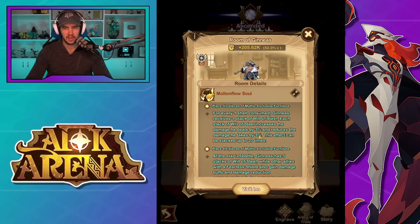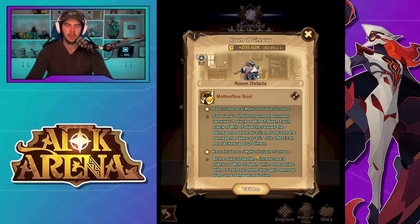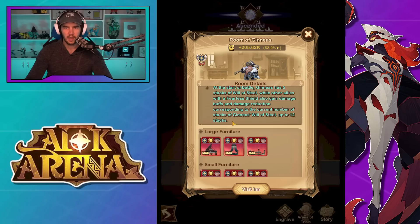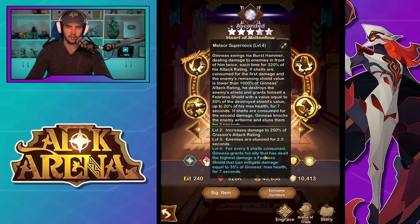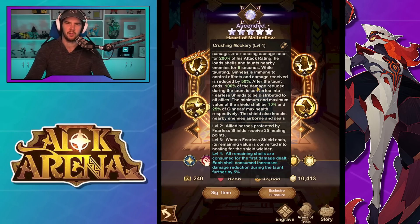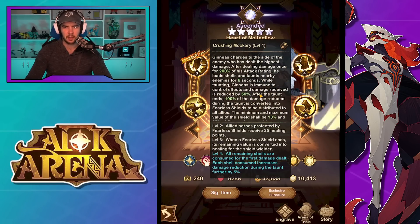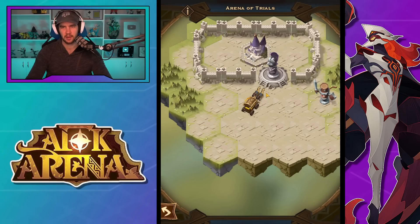Furniture: for every one shell consumed, he receives one stack of Will of Steel. Each stack of Will of Steel increases the damage he deals by 3% and reduces the damage he takes by 3%. This effect can stack up to 20 times, so you can get up to 60% damage increase and 60% damage mitigation. I don't think that's surely additive with the other mitigation, because if it is he's basically just invincible — stacking up to 60% mitigation on top of what we said is 80%, you're into negative mitigation range. Also up to 60% damage increase, not too bad, and this is where I think he can have some nice supportive use. At the start of battle he has five stacks of Will of Steel, while other allies with the fearless shield also gain damage buffs and damage reduction corresponding to his current stacks of Will of Steel, up to 12 stacks. So allies can get up to 36%, but only the ones with the fearless shield. They keep trying to make skill descriptions just hard to understand.